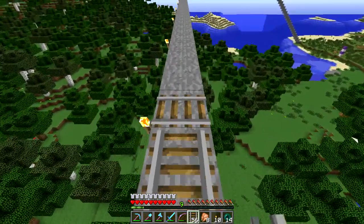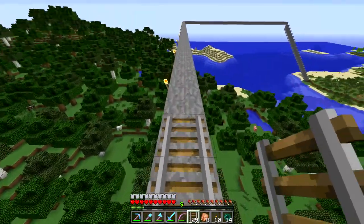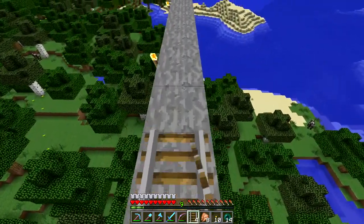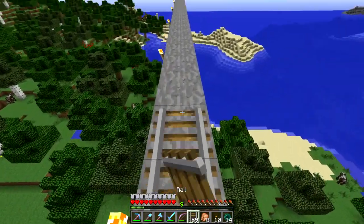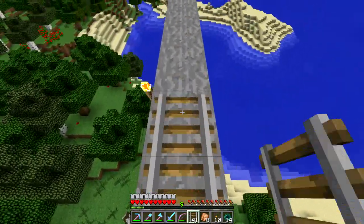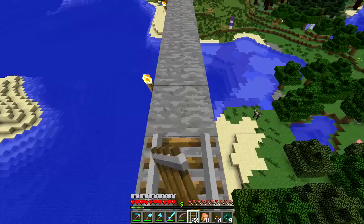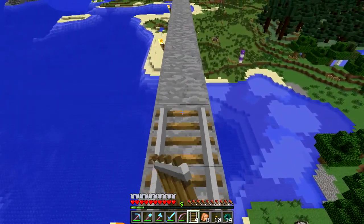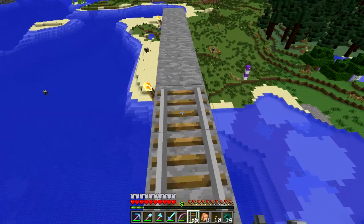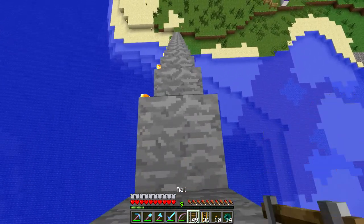I had to build a ton of rail - I think it's six or seven stacks to get all the way out here, so that would mean it's like 600 to 700 blocks away. Now we've got to place all our rail and get our powered rail down. It's just gonna be a lot easier to build this way - there's no sense in having to run back and forth. Even just moving the initial resources out here is gonna be pretty crazy.